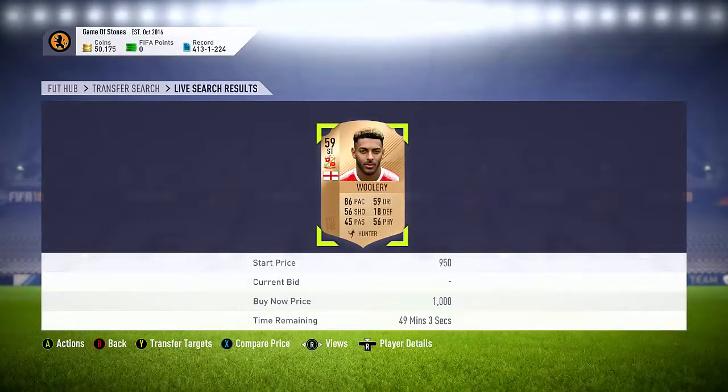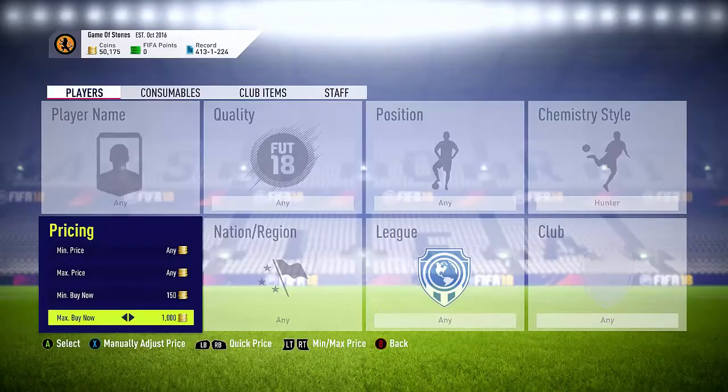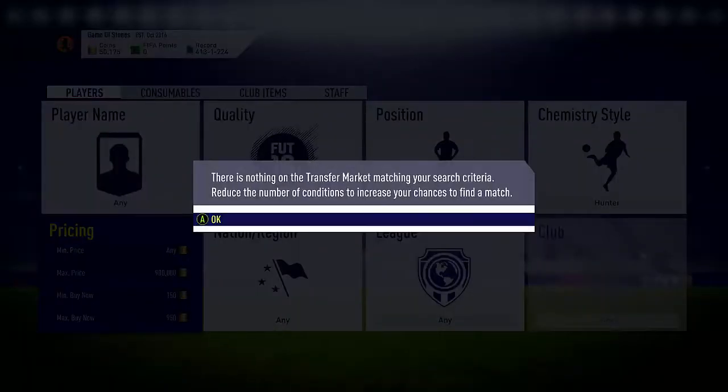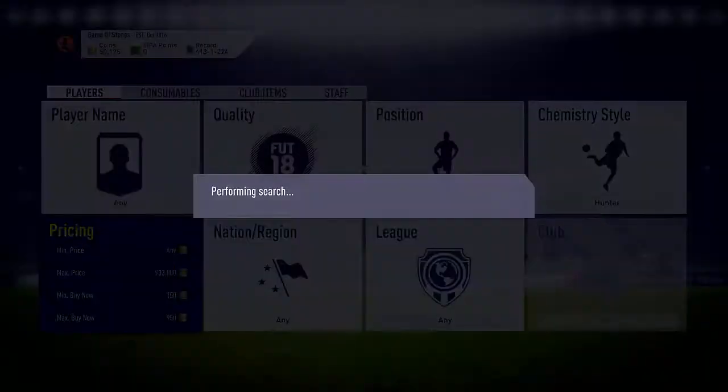If you only have like 2.0k or 3.0k, it's a very handy method. Like we have Kane Woolery here for 1.0k — you can sit here now and refresh on Woolery, or drop it down to 9.50 and obviously search like that. It's pretty simple what to do — you might already be doing this, you might have done it before, but I thought I'd reiterate it in a different way, showing you can trade with any player at all.